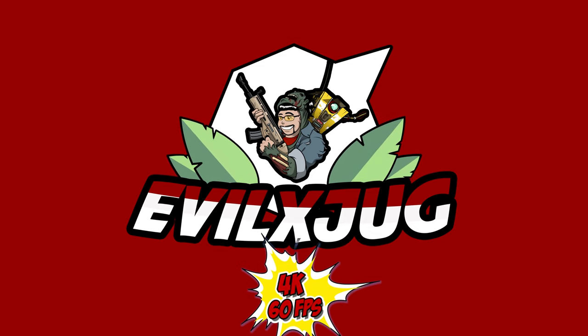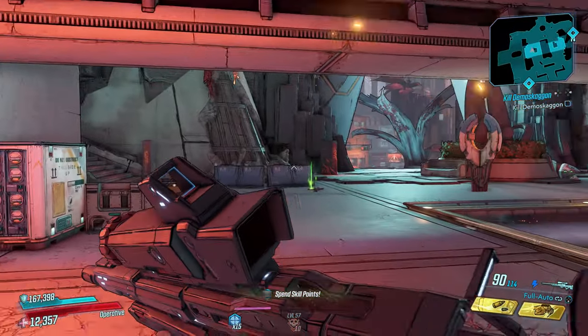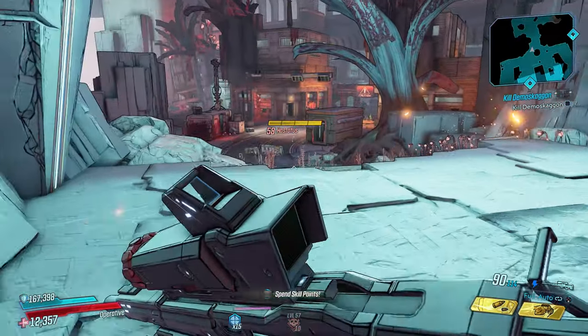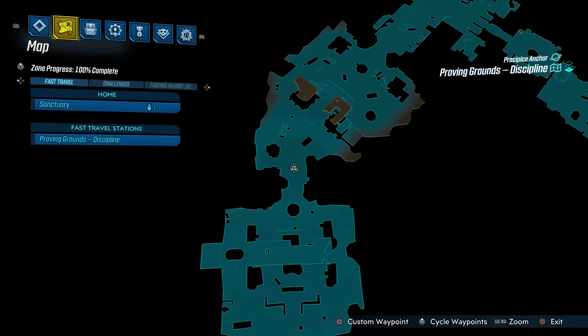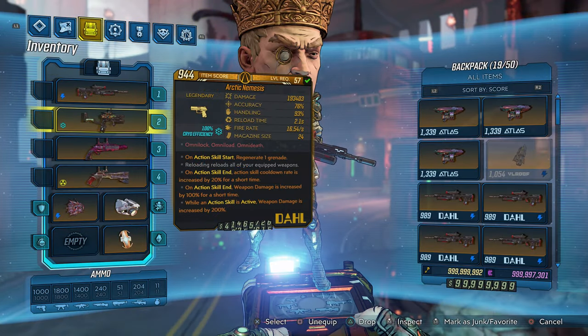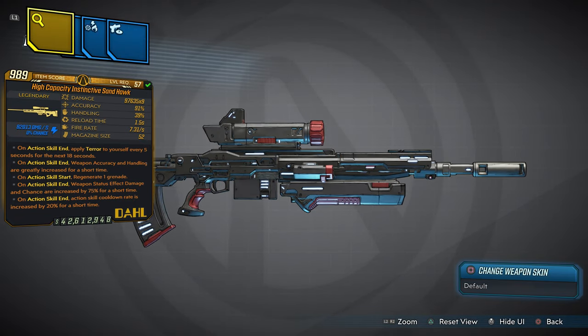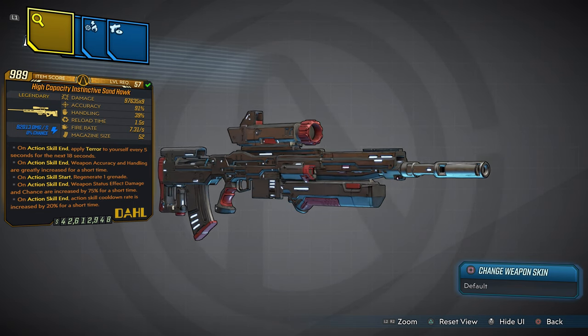What's happening YouTube, Jugger here. Welcome back to another Borderlands 3 custom modded item showcase number 8. Today we're gonna get into it as we look at my brand new weapon which is called the High Capacity Instinctive Sandhawk — but we are gonna actually call it the Terror Sandhawk, or Terror Hawk.